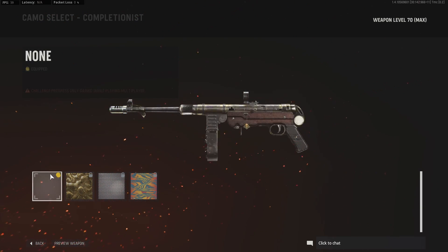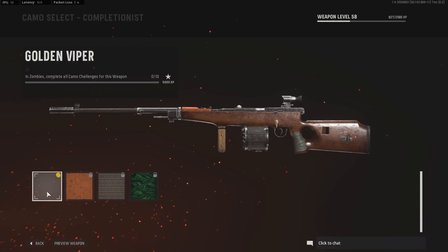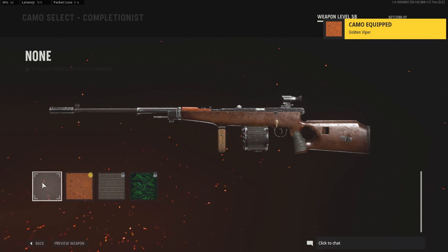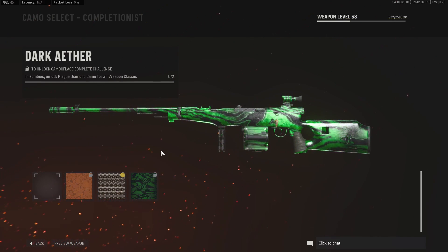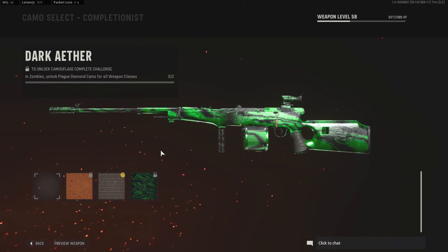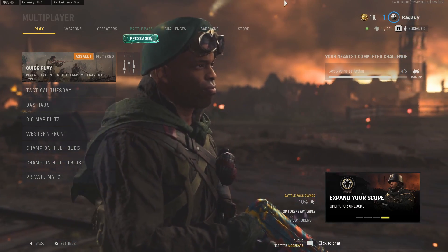This will take a couple tries, but after a good amount of attempts you should be able to get it. You're able to obtain any camo with this, such as the atomic camo, dark aether camo, diamond, etc. The camo does stay on your gun after you select it, even when you exit the game and reopen it.